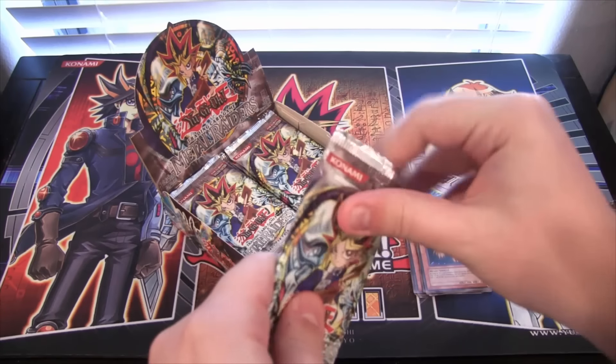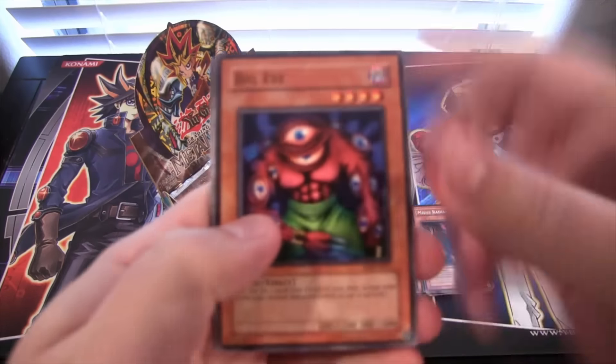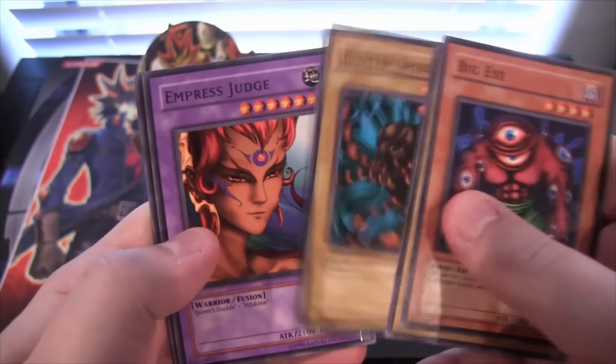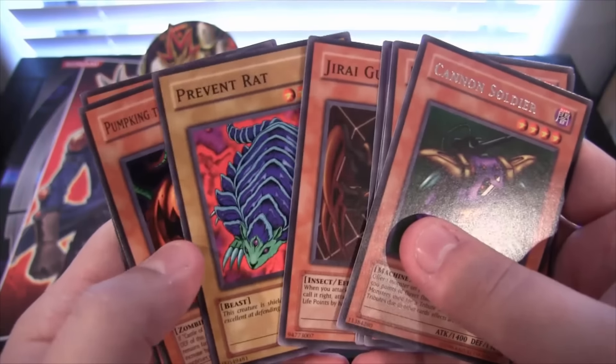I remember Legul from Weevil using it against Yugi — it didn't end well for him. It was a bad day on that train. Big Eye — not Number 11, just regular Big Eye. We have a Cannon Soldier. Geragumo — I remember using that a lot in the games.